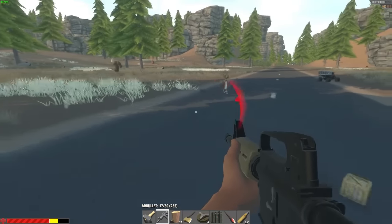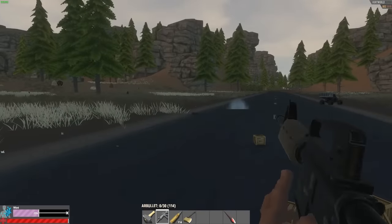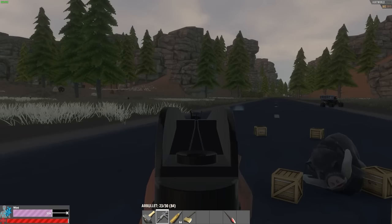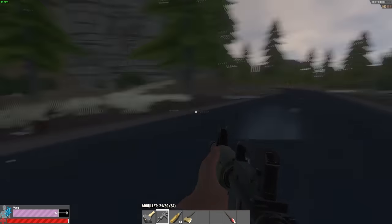Mines can't be triggered by any animals, no matter how big they are, but can be triggered manually by shooting them. The explosion radius is approximately the size of the blast radius as you can see right now.